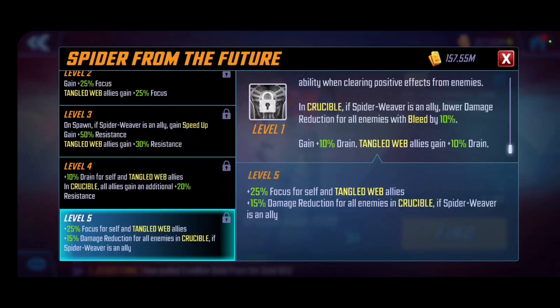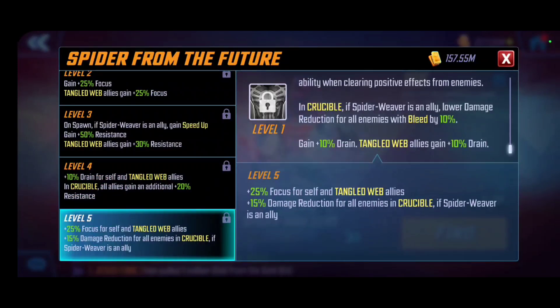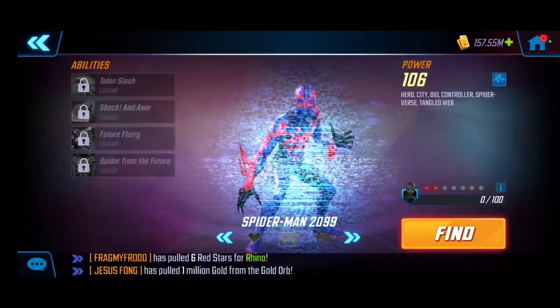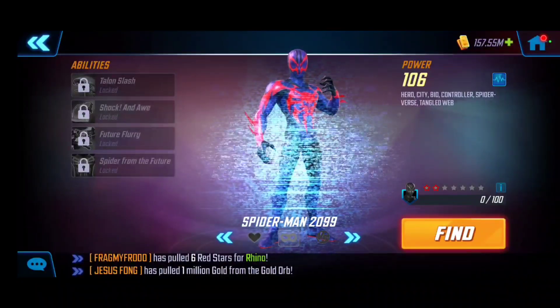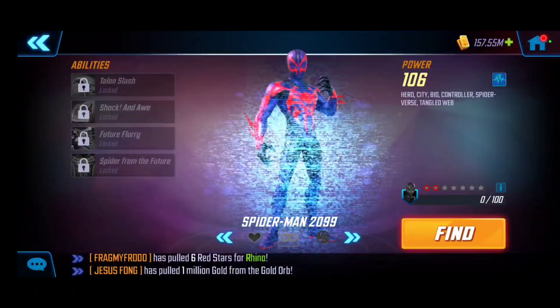The T4 adds more focus and damage reduction for all enemies in crucible. This passive is most useful if you're planning to bring this team up specifically in crucible. If you're using him more as an all-rounder, I'd stop at level 4 for maximum value. Push it higher only if you want to see that notable crucible benefit. Overall upgrade priority: ultimate and special first, then passive only if you're running him in cosmic crucible, and then his basic attack last.